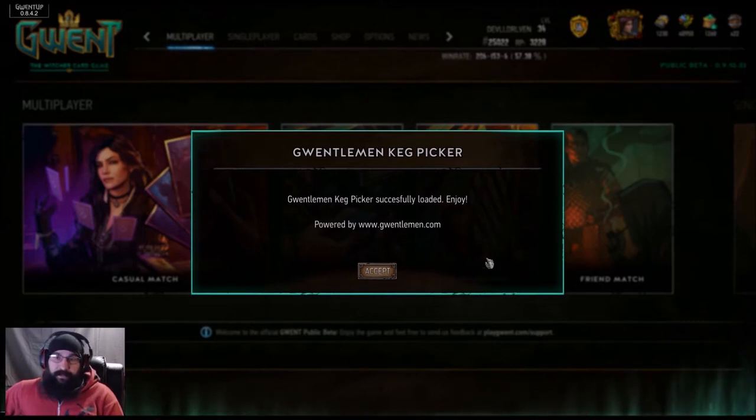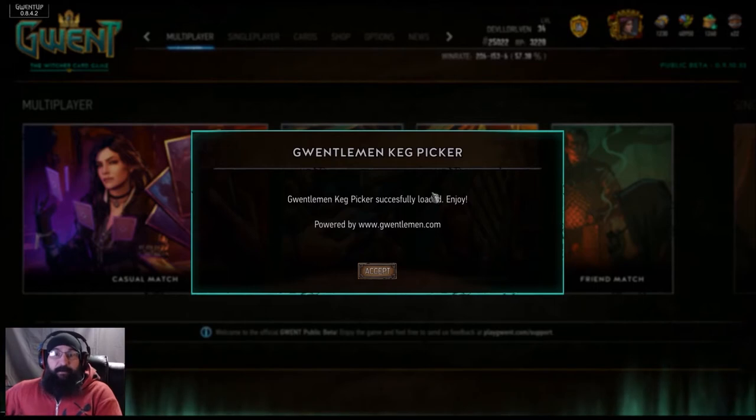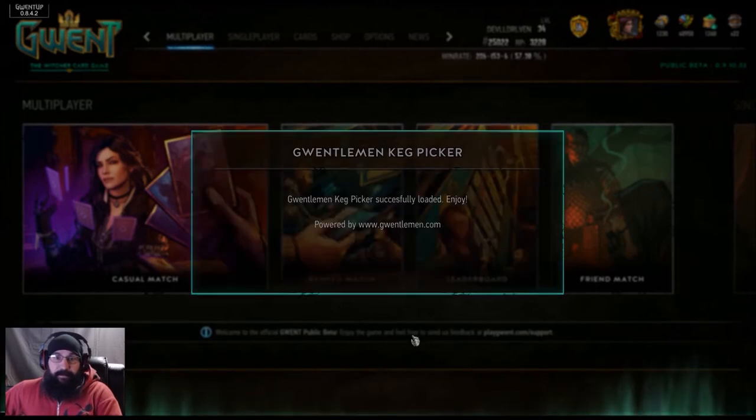You download it. It's just like your Gwent up and stuff — you just load the game and then turn this puppy on. I think it can help out a lot of people. This is the very first time I'm using it, so I just wanted to see how it worked. Let's see how it works.